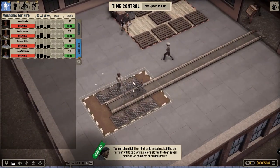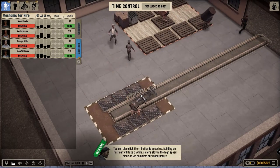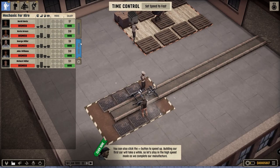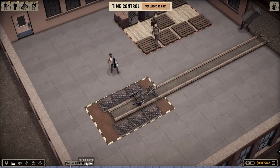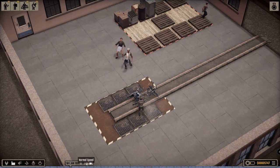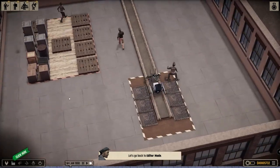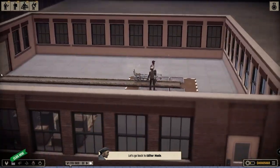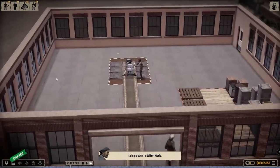All right, we can play the game. That's so cool — you can see them actually building the car right now! All right, so this is our assembly line right now. Not bad — look at that, you can actually watch them build the entire car. It's like Age of Empires but the car edition.